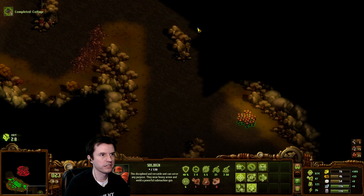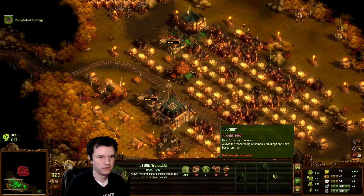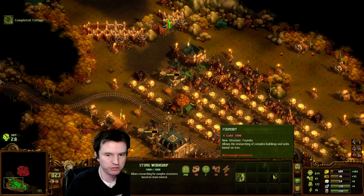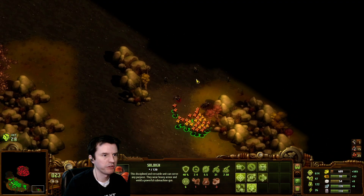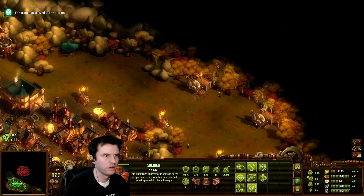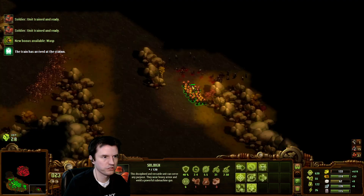They've gotten all the way down to the bottom right-hand corner. I might save up 1,000 gold to get the foundry so I can get the oil and then work toward the titans. Be my first time getting to use them in the campaign. The train has arrived at the station. Researching foundry.